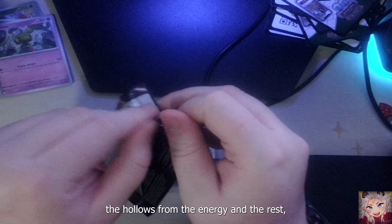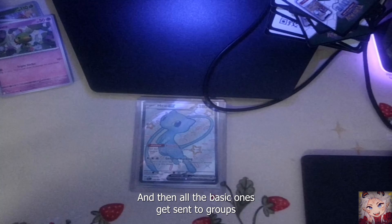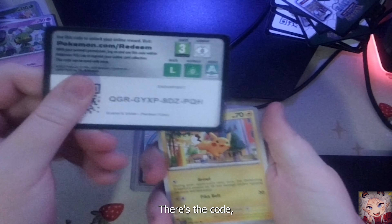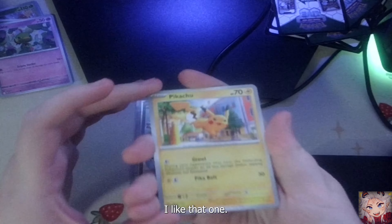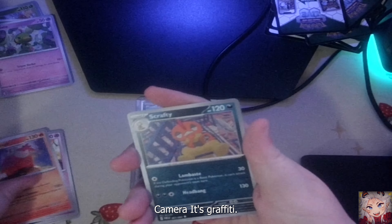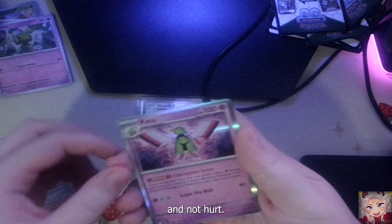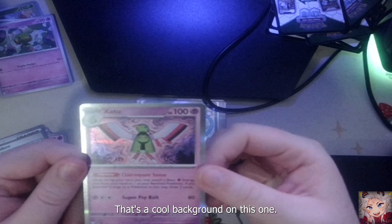After this, what I do is separate the holos from the energy and the rest - those ones go out to my mother's school to get handed out to children, and then all the basic ones get sent to groups that take Pokemon cards. Here's the code, here's the energy. Pikachu - that's a new art, I like that one. Paldean student, Fido, Haunter. Dashbun - that's a new one, we haven't seen the evolution yet. Scrafty. Holofoil Pikachu. Paldean students holofoil. And Natu's evolution - I don't know how to pronounce it but I really like these Pokemon. That's a cool background on this one.